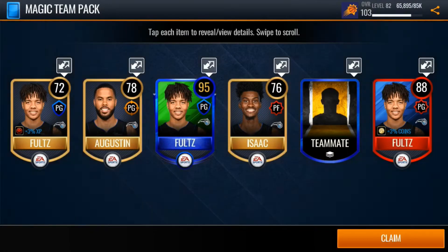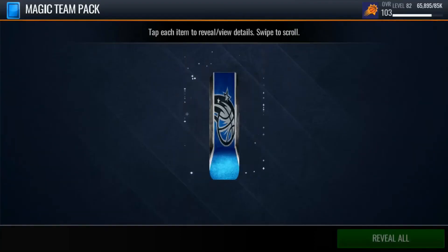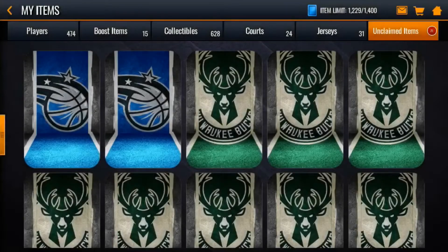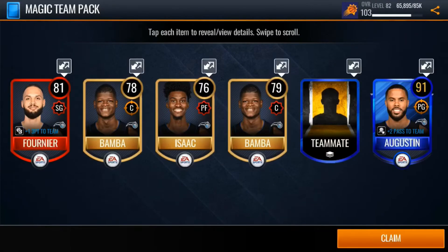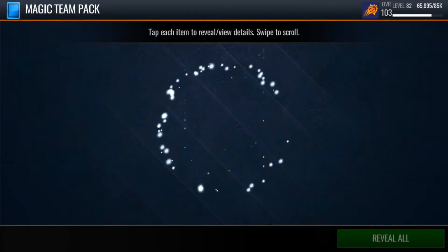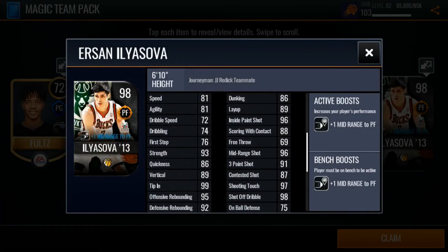We pulled this Markelle Fultz like 50 times, but we're almost finished with these Magic packs anyway, so we will keep going to newer teams. I pulled that 90 Aaron Gordon before, and now going to DJ Augustine — last Magic team pack right here. And we get another 98 Ersan Ilyasova. We will take that. That definitely helps so we can get that 103 JJ Reddick.